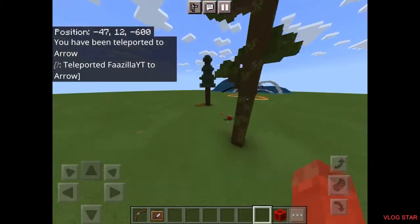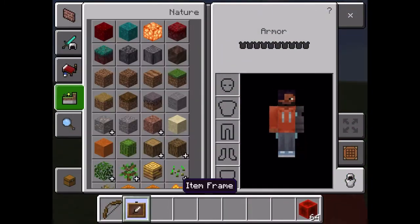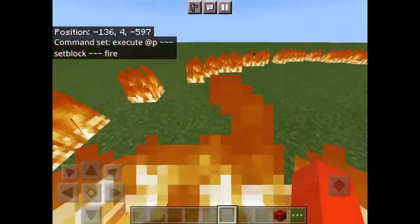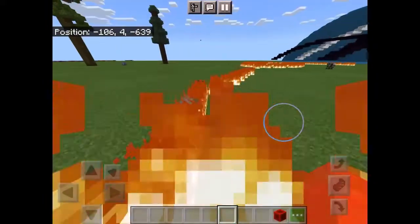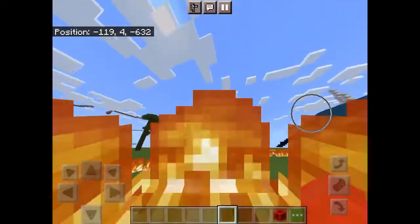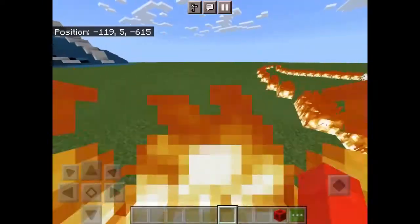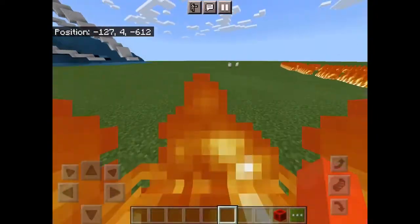Next is another thing that is pretty harmful — this one produces fire wherever you walk. So unless you are in creative mode you won't survive this at all. In the same radius, if you go too far out it will stop, and if you come back in it will start working again. It's like you're walking so fast that you're burning the ground.